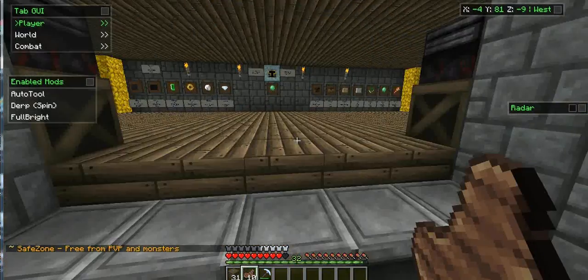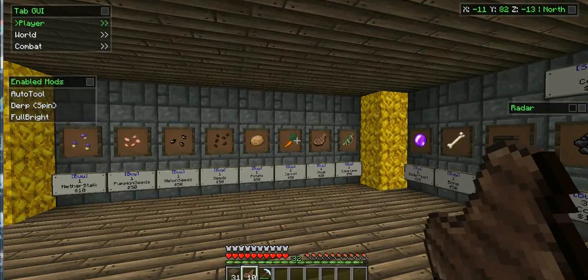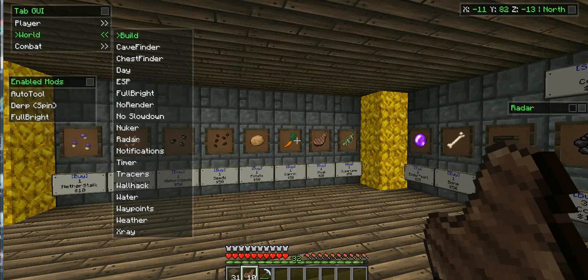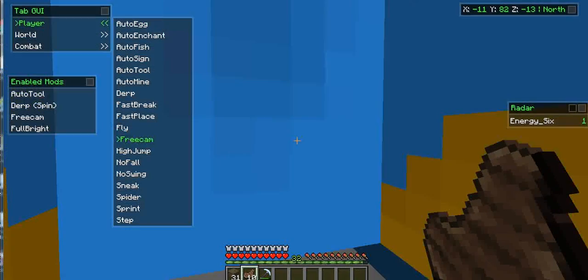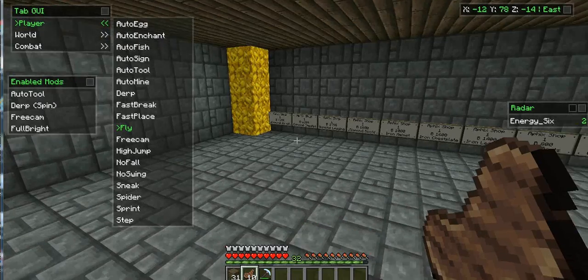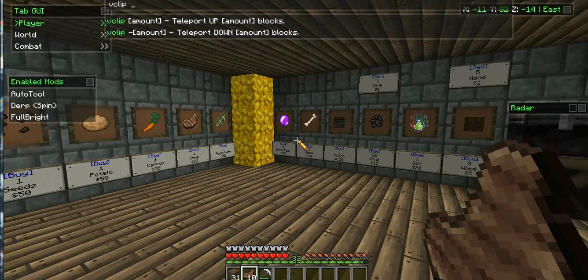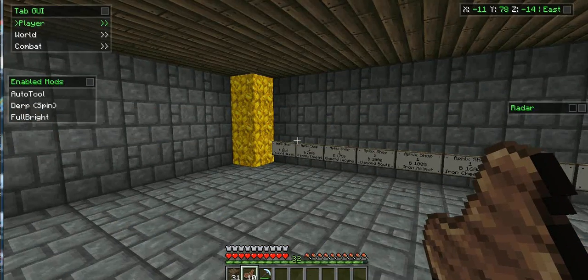Before you do that, you can use free cam to check exactly how many blocks are in there. It has to be the exact number of blocks, so you really can't use it on half blocks. First, use free cam to fly and go down, counting the blocks — one, two, three, four. Then press U, type in V-clip. If you're going down you do negative, if you're going up you do positive. So when going down, you type negative four, and now you're in the donor shop.